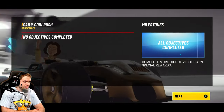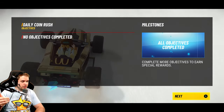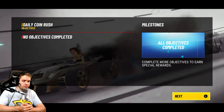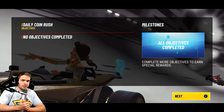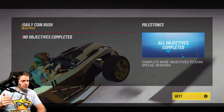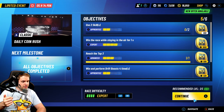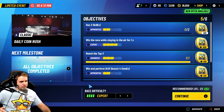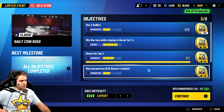The drift boost gives you a little edge during races, especially in time-based events where you need to post the best time result. Doing as many drift boosts as possible can increase your speed and decrease your overall race time. There are also achievements in the Battle Pass, Golden Pass missions, and events where you need to perform drift boosts — so it's useful for completing those objectives too.